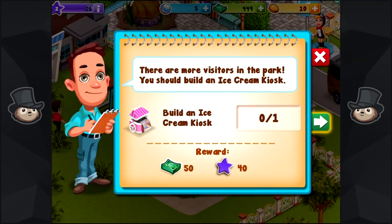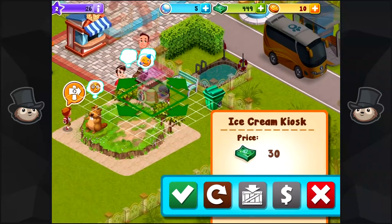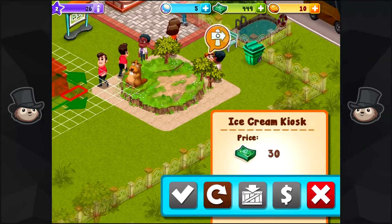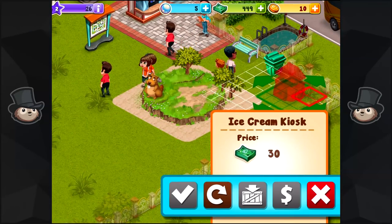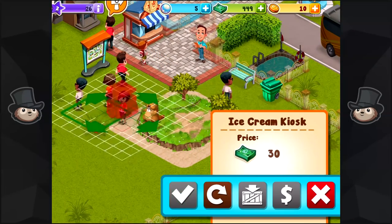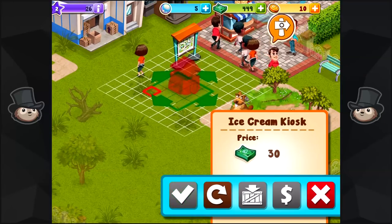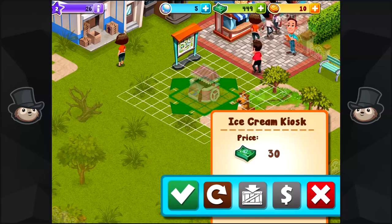There are more visitors in the park. Don't talk about ice cream — I've not had ice cream in so long, and ice cream is my favourite thing in the world. I kind of want to be able to put some paths and stuff in so I kind of know how the zoo is going to form, but the game doesn't want me to do that right now. It doesn't fit anywhere. I'm gonna put it next to the sign. There's a bit of bloody grass there. You know what, I don't care anymore. I'm done.